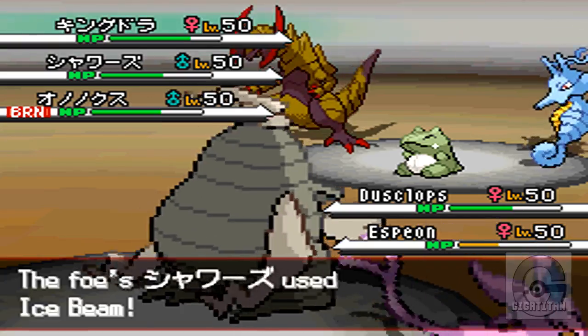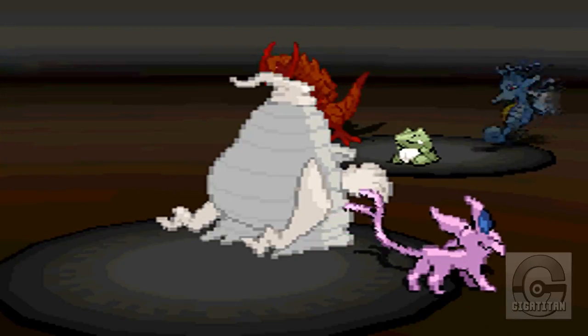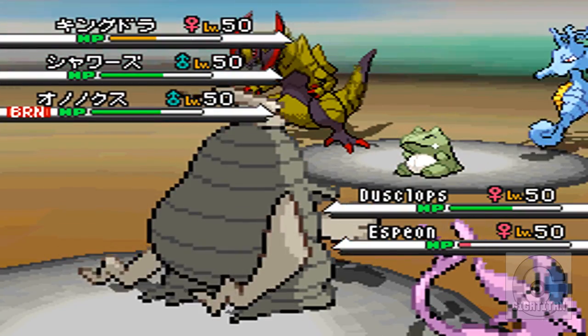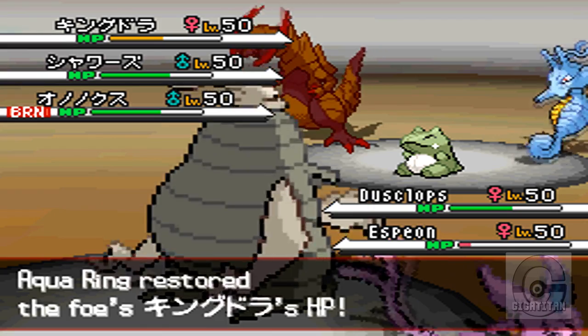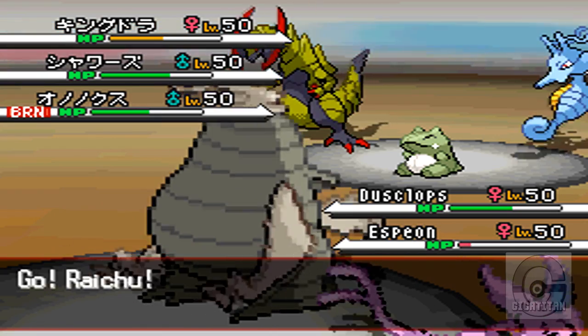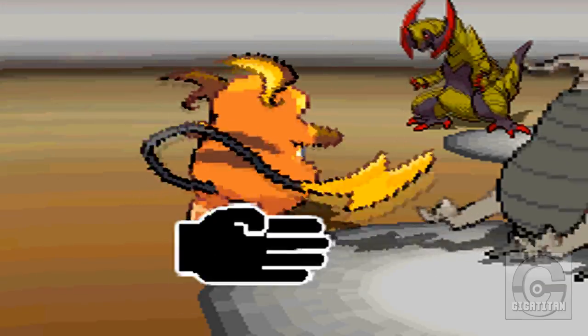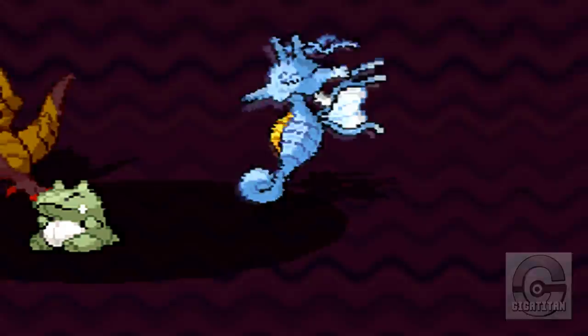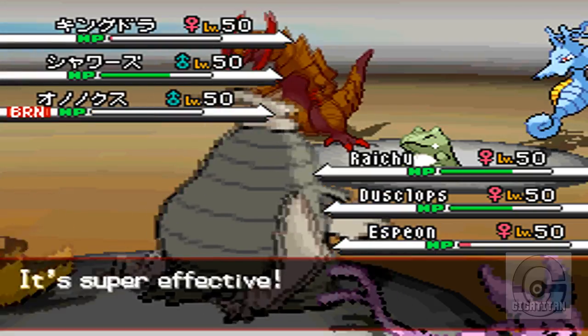He just continues to do what he's been doing, and I continue to take out Kingdra. Then I send out my Raichu, and he's got Hidden Power Ice, so I know I have a good chance against Haxorus. That's what I do right here — and he goes down.